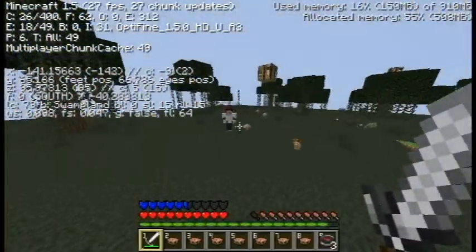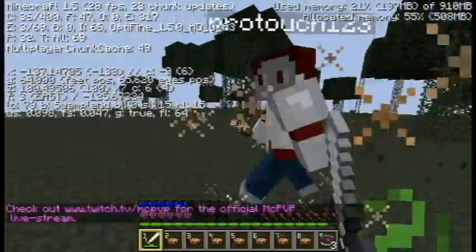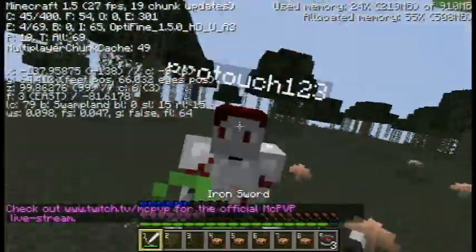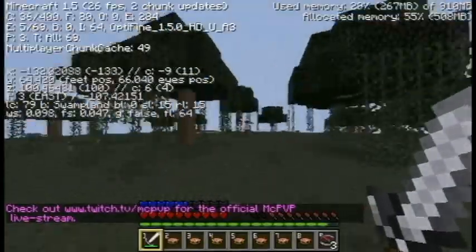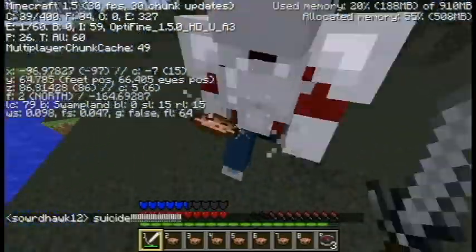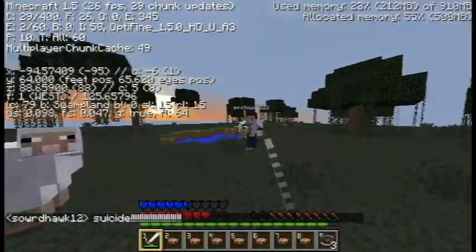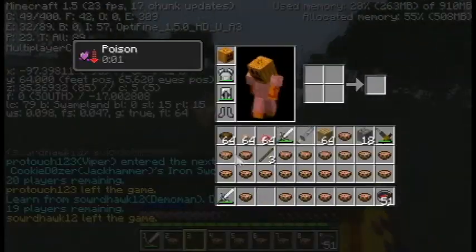Over here I see this Viper that only has a chestplate. I go over to him, get a good combo on him, and quick drop. He starts running away so I take the chance to re-soup as well, then start chasing him. He turns around, I get another good combo on him there, and right there he dies. That's a kill.